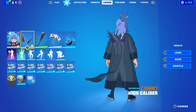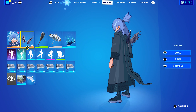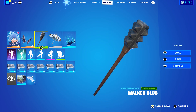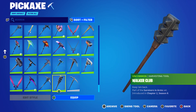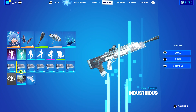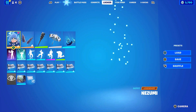Let's move on to the next combo. I decided to use the High Calibre back bling in the Silver style — at this stage I wasn't really sure what to combo with the first style, so I went with this. The pickaxe is the Walker Collab from the Survive of an Arms set, which you can buy in a bundle with Rick Grimes or separately. And the wrap is Industrious, which goes very nicely with the back bling.